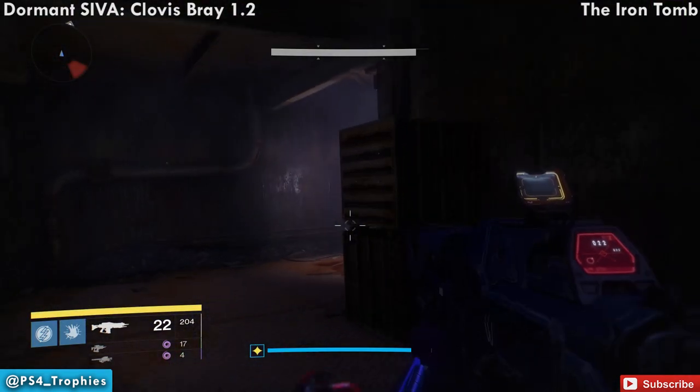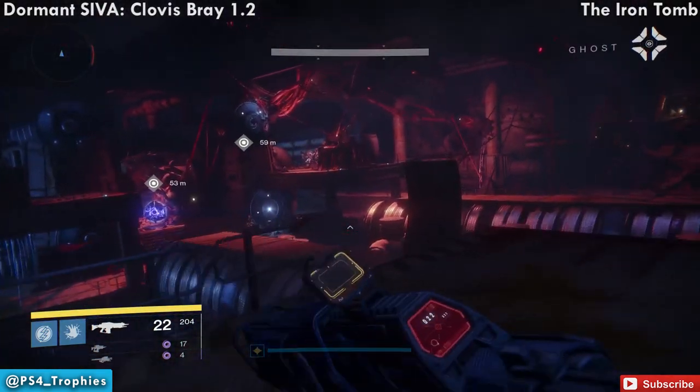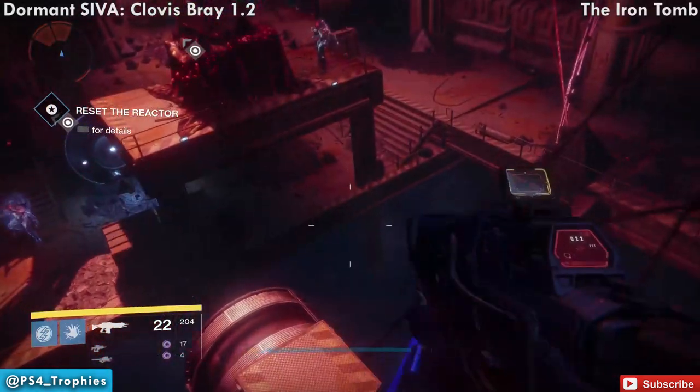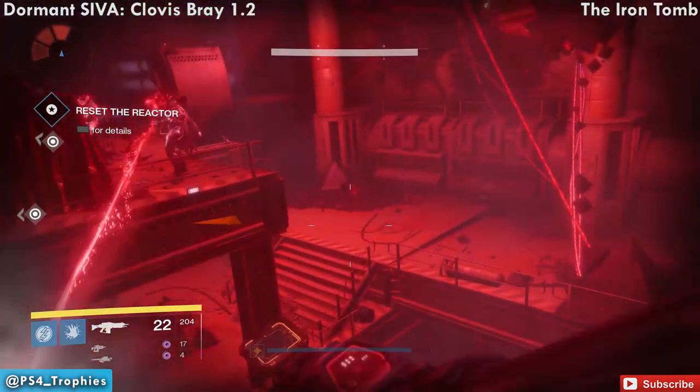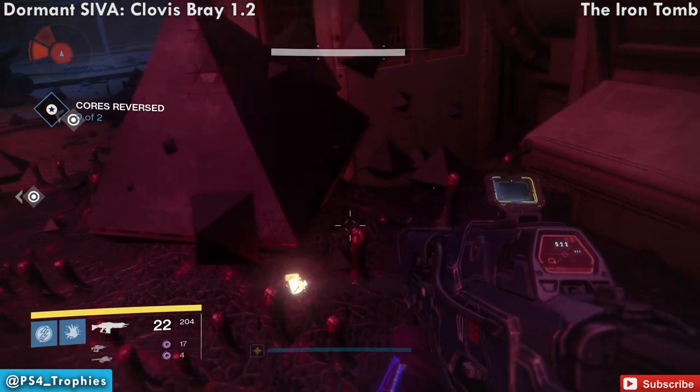There are six total clusters in the Iron Tomb. The next one is in the area where you need to swap the cores — you take one out of one side, move it to the other, and vice versa. This one is actually just on the ground to the right, so it's pretty easy to find.